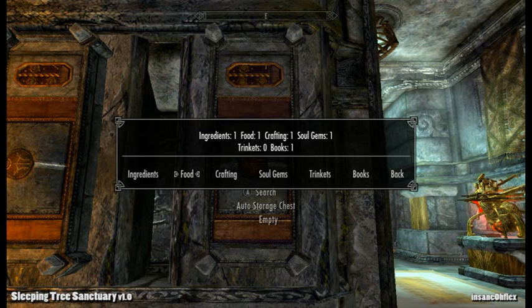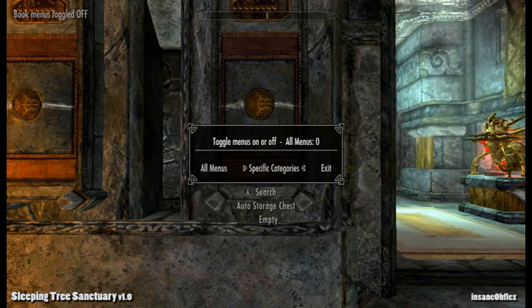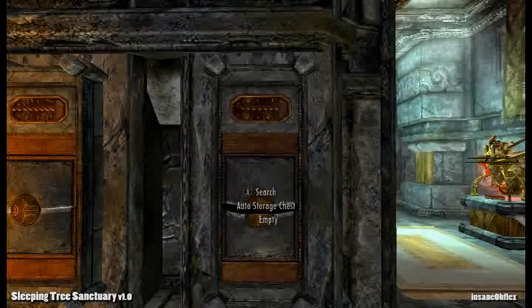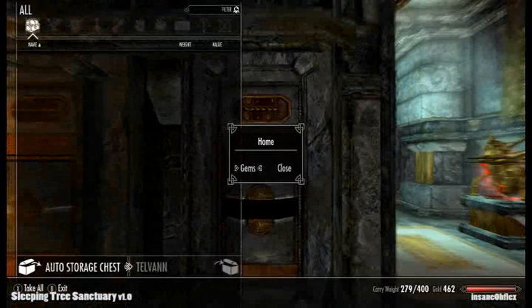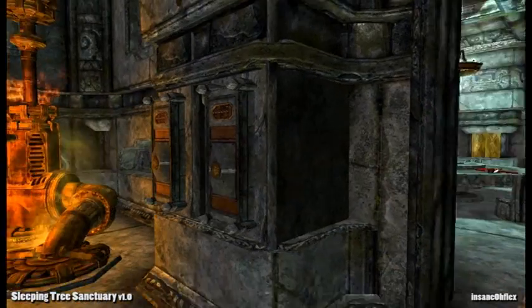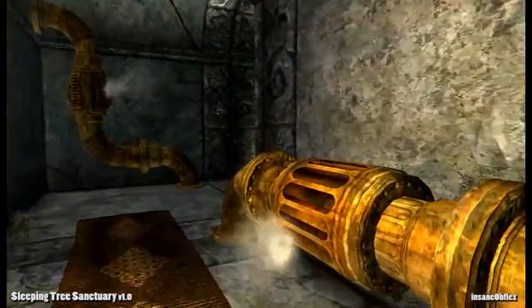It'll say ingredients one, food one, crafting one, souls gems one, et cetera. Zero means it's off and one means it's on. So let's say we don't want ingredients, we don't want food in there, we don't want crafting, and we don't want books. These are pretty sweet because if you mess around with it, it's pretty self-explanatory — one means on, zero means off. They're pretty sweet for auto-storing stuff.